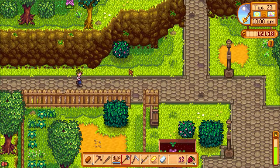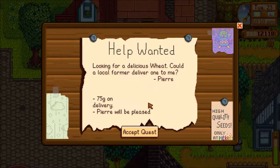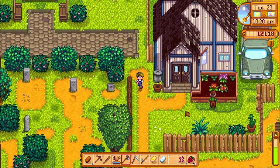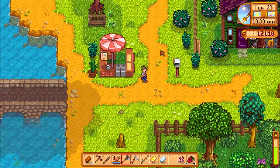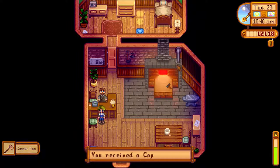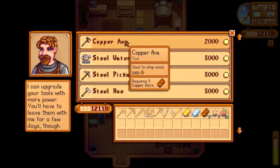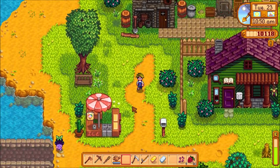Let's go talk to Clint the Blacksmith — he should have our tool ready. We have a quest here: looking for wheat. Tomorrow is Willy's birthday, I remembered, so we've got to do that. Pierre wants wheat — I can give him some. We got a copper hoe from Clint — pretty cool! I want to upgrade to get a copper axe, which will take 2,000 gold and five copper bars. I think that's the last copper upgrade we need, so that's really good. Clint will do that in two days, so we won't have an axe for the rest of the episode.